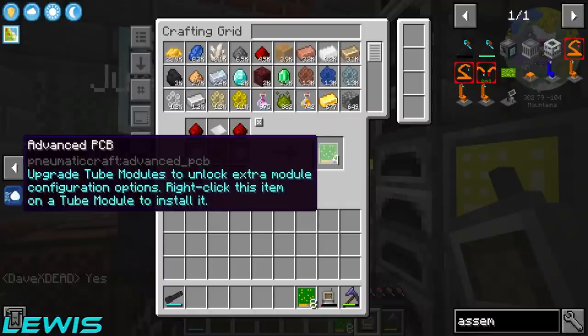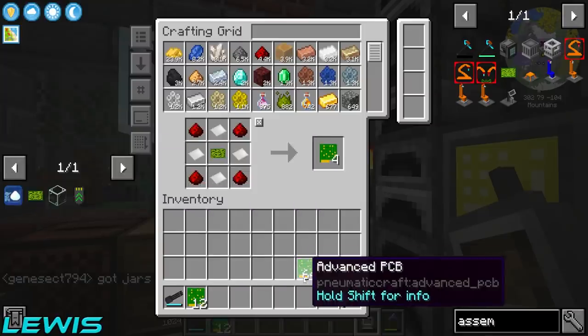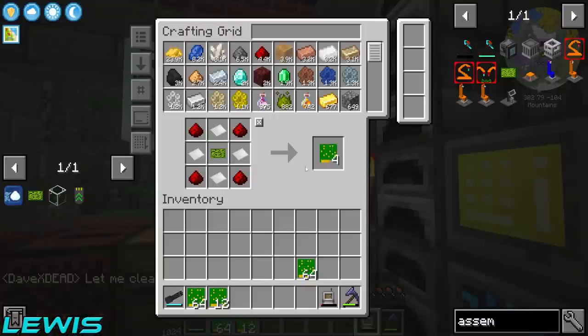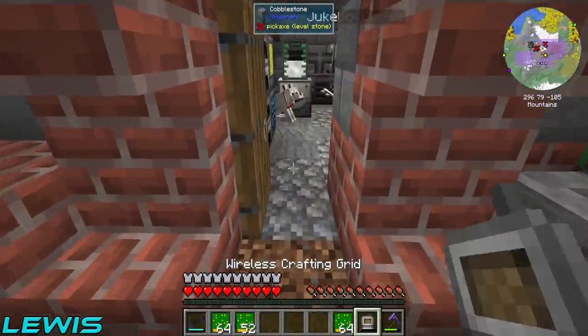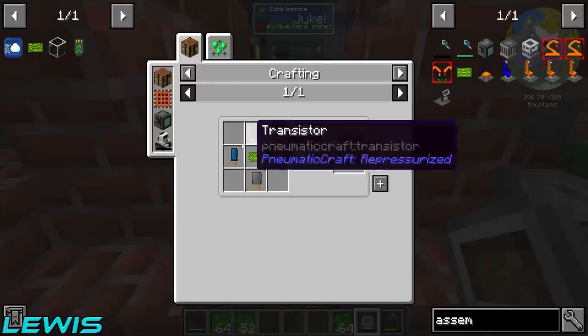We're just waiting on that and the advanced PCBs, so let's get crafting. Let's see how many of those we can actually make — 12 apparently. Wait, I need to make the actual printed circuits first. We might actually have enough here — we have 180 advanced PCBs, so we're almost there.